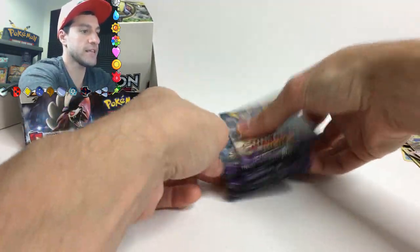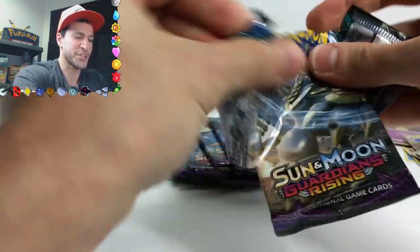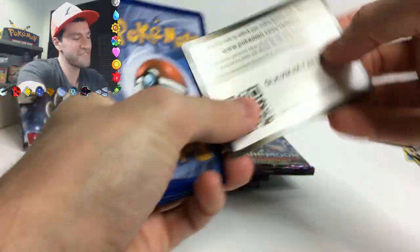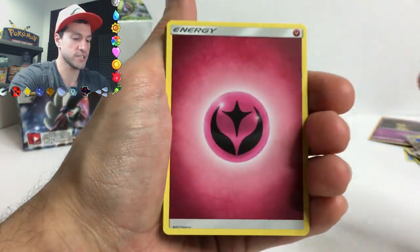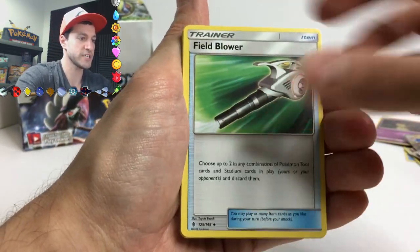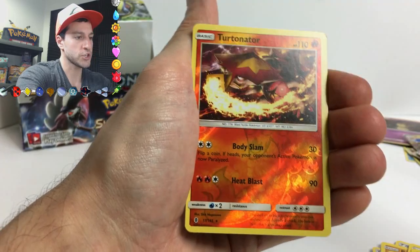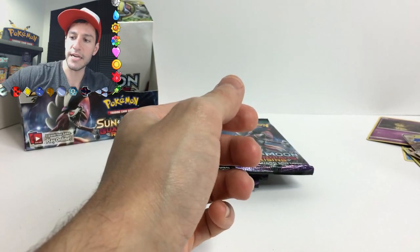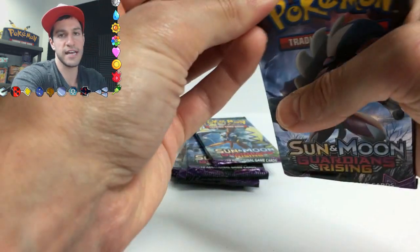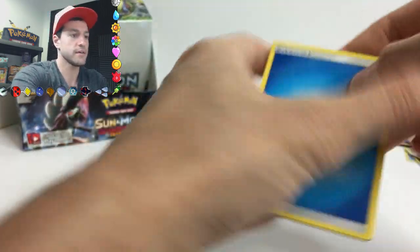I'm gonna stack them all like this - here are the rest of the packs. So good to be holding these! Guardians Rising - so fun! We have four for four pulls with holos and GXs. Let's see if we can continue that streak. Choice Band, Field Blower, Pancham, Chansey, Petilil, Trubbish, Turtonator, and a Vanilluxe - make sure you're hungry kids, because we are having ice cream.